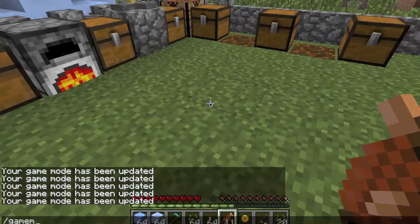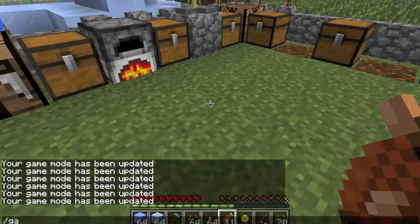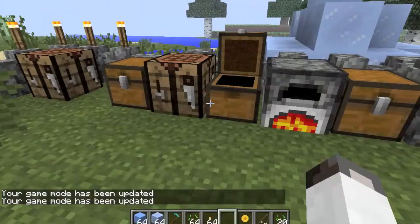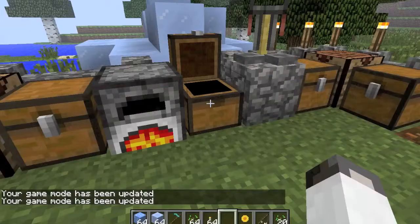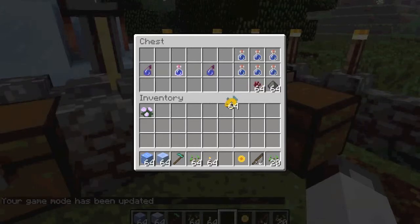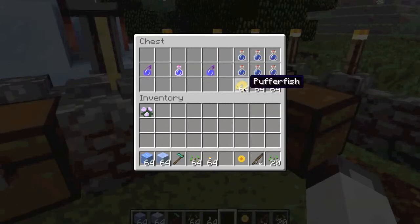It looks like salmon restores either three or four hunger bars. On to the next thing — we have the potion of water breathing.